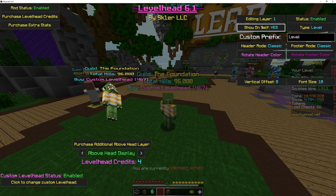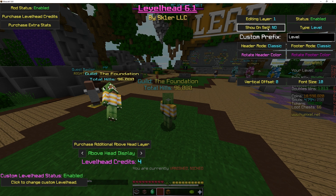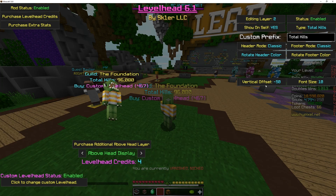You also have the 'show on self' option, which is new. This will decide whether it will only show on you or show on others, because there are some times you might be like, 'I don't need to see that on my own head, but I want to see it on other people's heads.' And then we also have these global settings, which are vertical offsets — you can put it down or up for some reason.